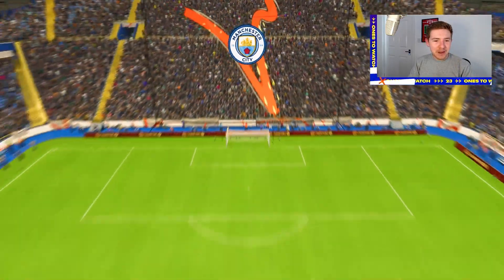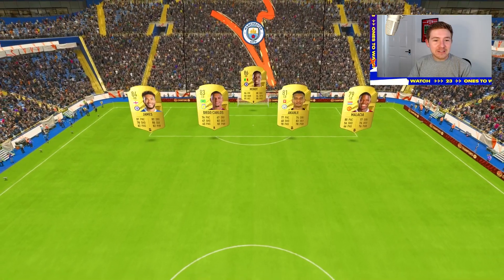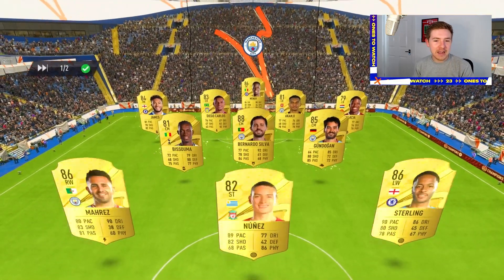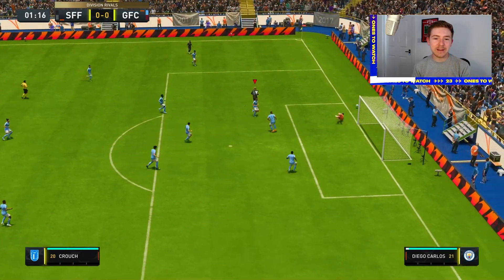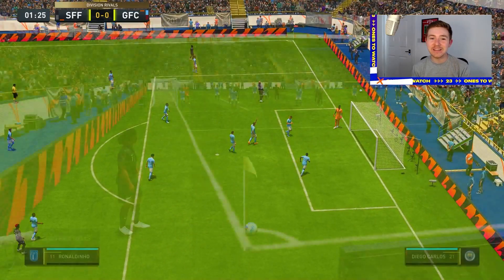Right, let's see what defenders we are going to be putting Crouch up against first. It's a good backline - Diego Carlos and Kanji, nice. Early chance for a cross and Crouch will win the header - and straight away you can see our game plan.